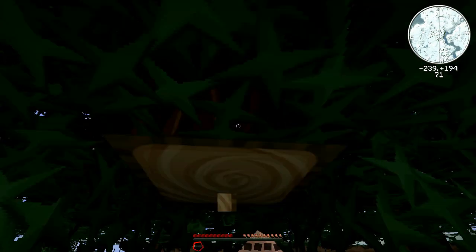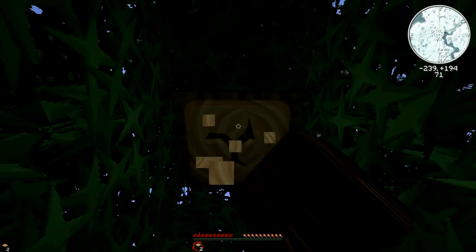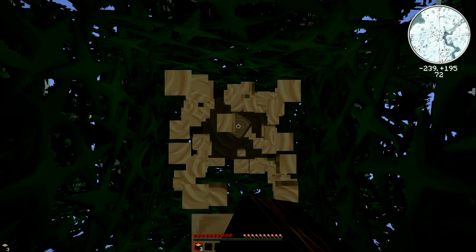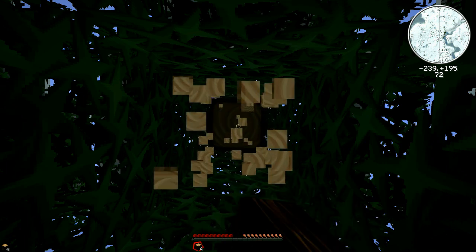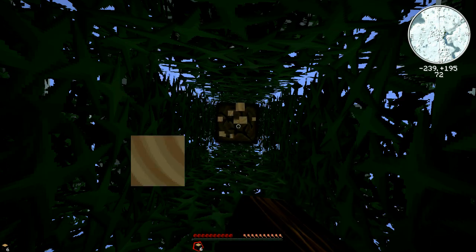We'll have to eventually tame some of them, but first of all we need to punch some trees — a pretty regular occurrence at the start of Minecraft. That's the best way to go, punching trees to get some wood. I'll just knock over this tree and then get our wooden tree trunks turned into planks and make a crafting table.